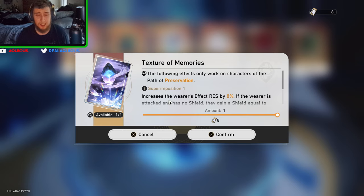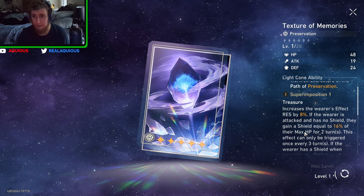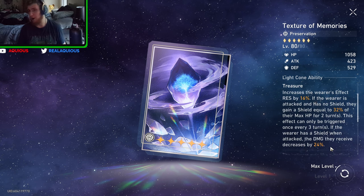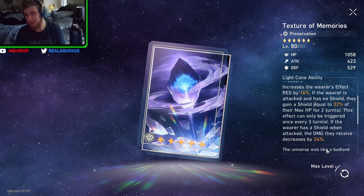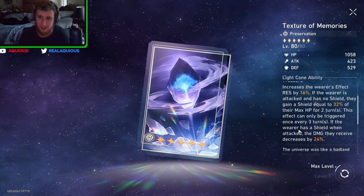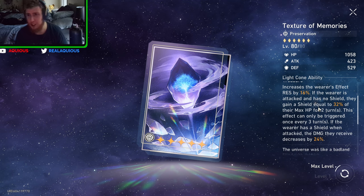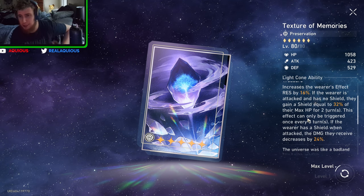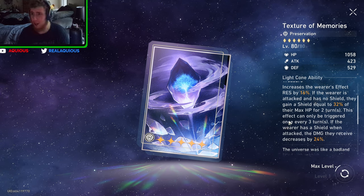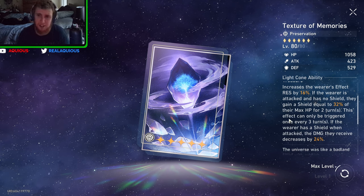Over here is the Texture of Memories — this is for Preservation. I think that this is actually the worst light cone, far and away the worst one. Effect resist by 16% — effect resist is, like, okay, it's whatever. If the wearer is attacked and has no shield, they gain a shield equal to 32% of their max HP for two turns. Honestly, that could be seen as a pretty good light cone for Fu Xuan. I actually could see myself considering getting this.